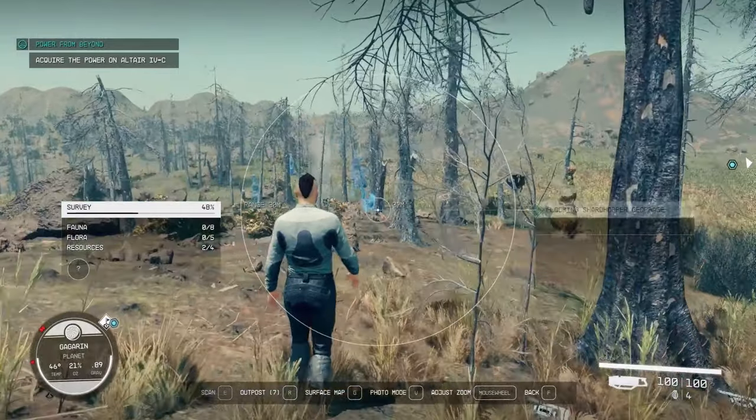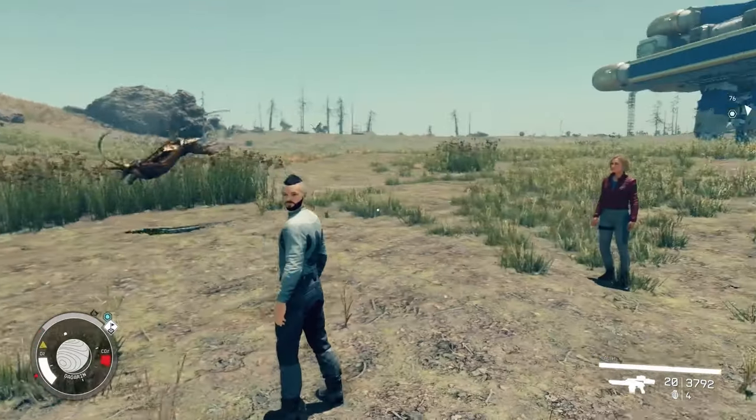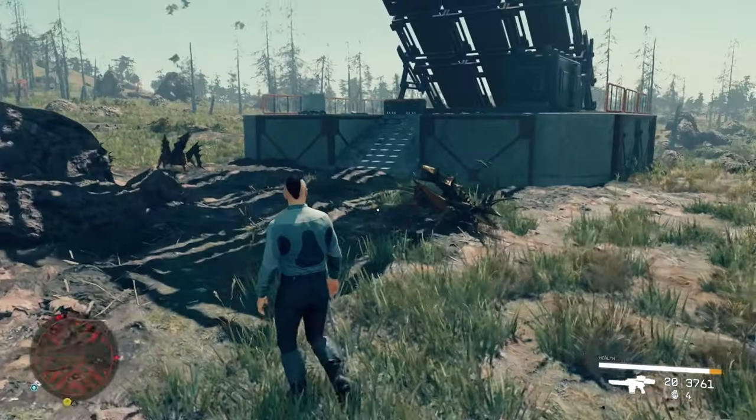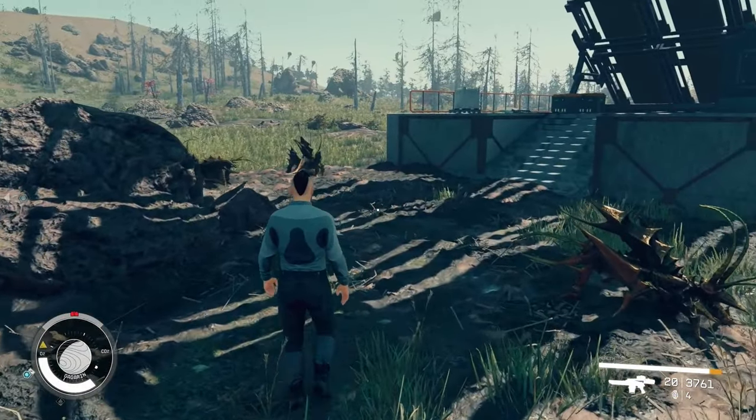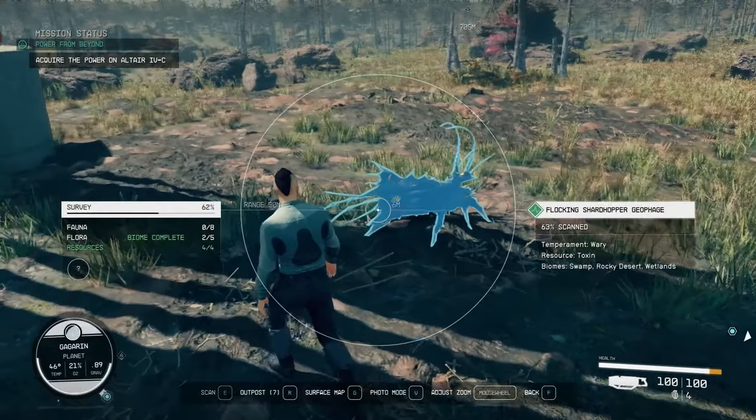Number one on the list for fauna is the Flocking Shardhopper Geophage. The Shardhoppers are interesting creatures and hop great distances. They can be found in the rocky desert, swamp, and wetland locations. They are known to travel in groups and will only attack if threatened.